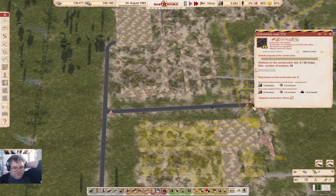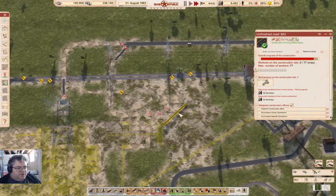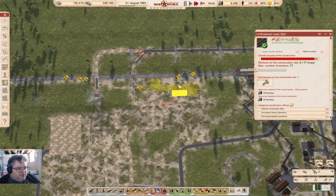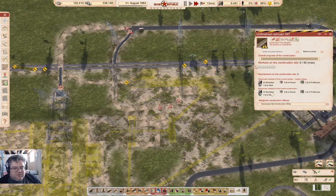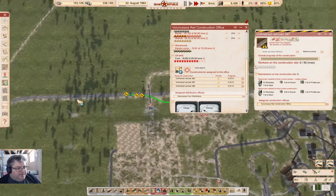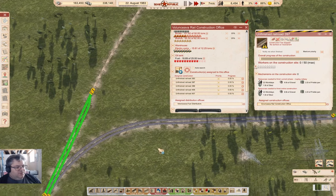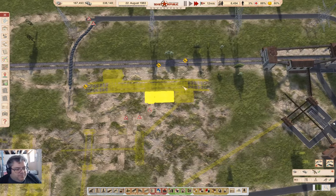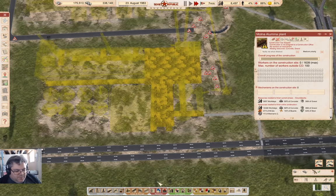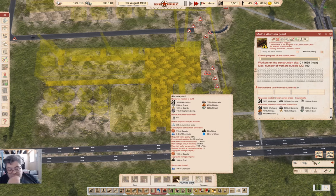That one does mechanisms, that one doesn't. It is making some progress at least. I'm going to need to build this too. Remove those last two, add this, build that, and now add those two. Because here the alumina plant needs coal - that's metallurgy. The alumina plant takes coal and bauxite.